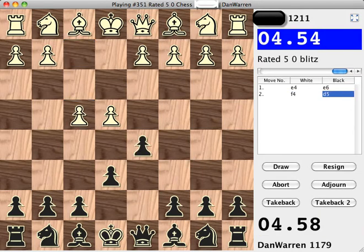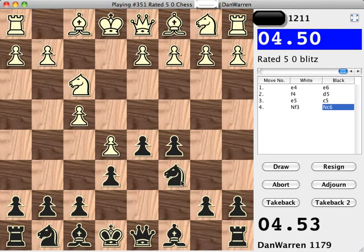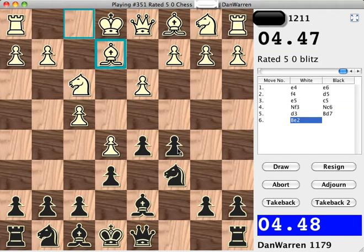My opponent played pawn to F4, and I continued pawn to D5, attacking White's central pawn on E4. And I continued again with pawn to C5, and now my knight will go to C6. You'll often see this in the French defense — the knight goes to C6 after the pawn on C7 has moved to C5.